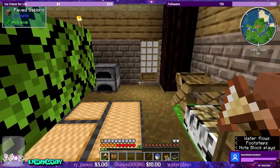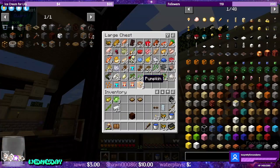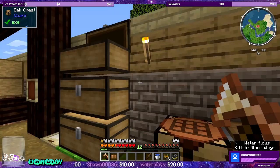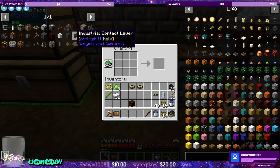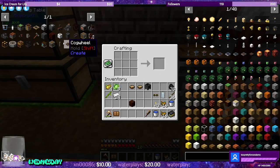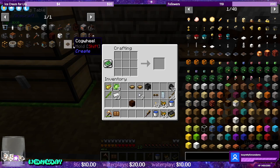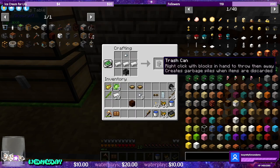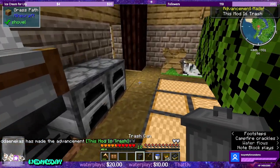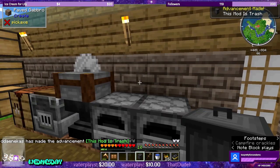We need to make a trash can — cauldron and iron nuggets, and the trash can from Rats. There we go — taking out the trash. This mod is trash. I like that. Where should we put the trash can? In here in the corner — that looks good. We don't need the poisonous potatoes or the cabbage.